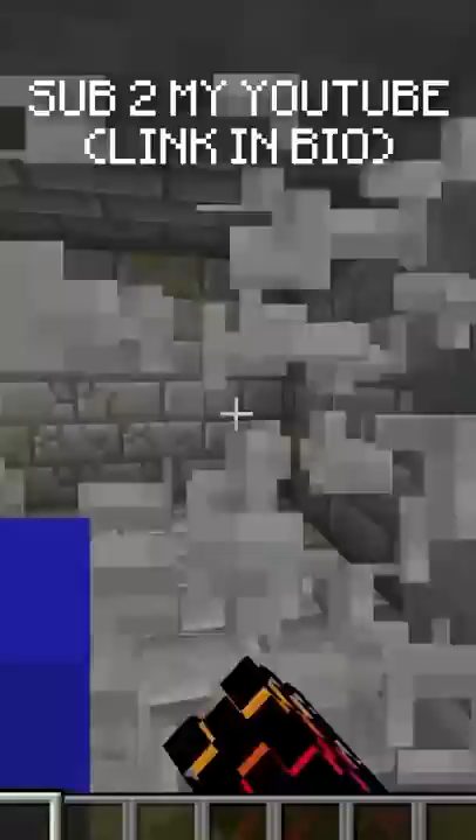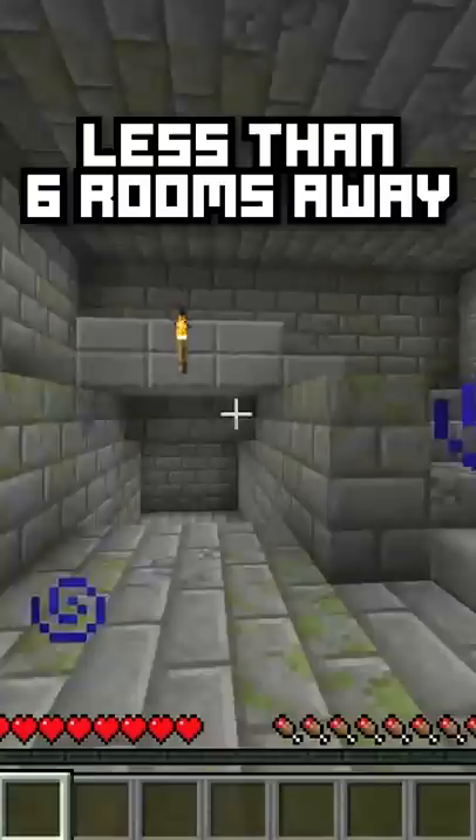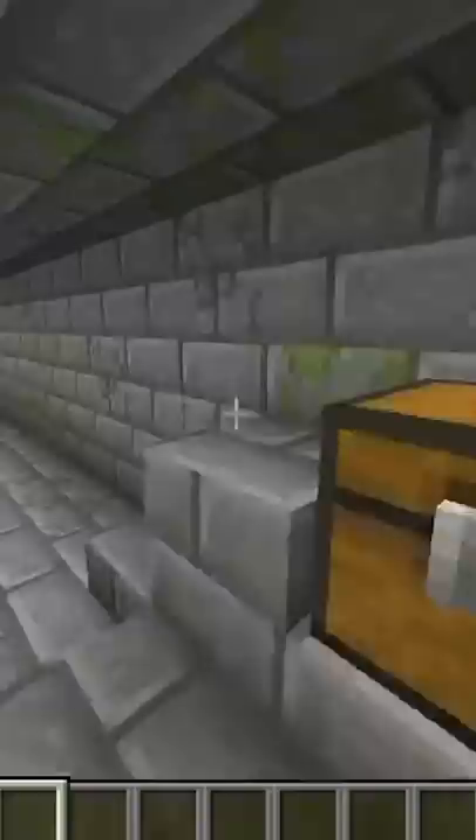Once you're at the starter staircase, the portal room is located no more than six rooms away. If you're ever at a junction like this, always go down the alleyway. If you're ever in one of these hallways, always make sure the chest is to your right. And finally, whenever you're at any one of these jail blocks, always move to the side with the most blocks on the edge.